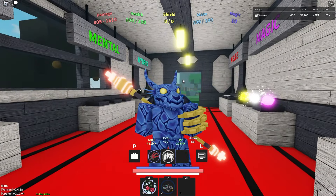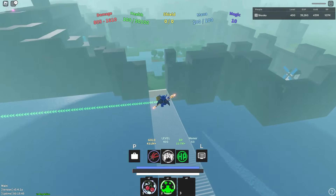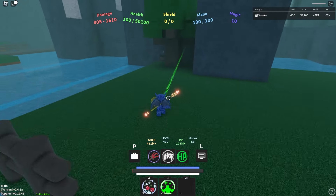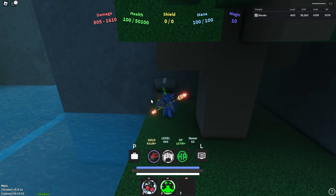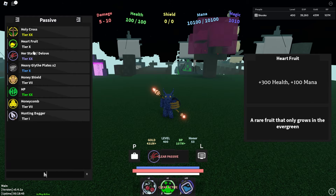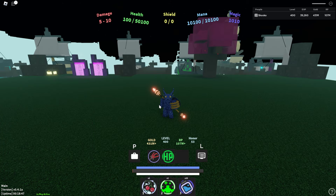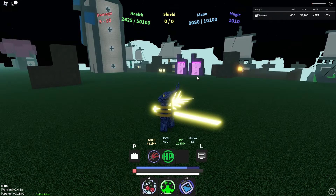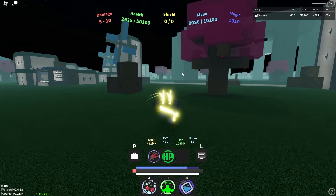To get healer tier 3, you must find the self heal scroll or the group heal scroll. Once you have the self heal scroll equipped in your active slot, you must heal yourself for like 300 plus health several times. You do this over and over again and eventually your class will switch to tier 3. This part can take you a while depending on your luck.